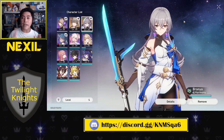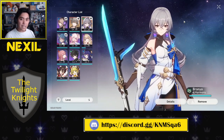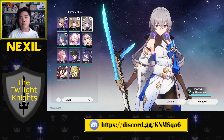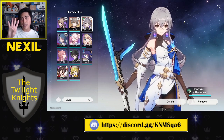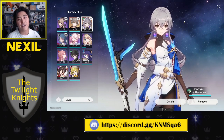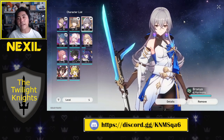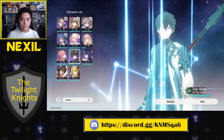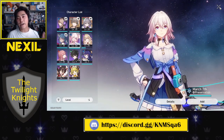For example, I plan on using Bronya all the way until I can get more five-stars or a character I want to save resources for. Similarly in Genshin, I got Jean on day one and she carried me for four months until I got my second five-star. One five-star in a game like this can get you very far on top of the free characters the game gives you — like Herta, Asta, Dan, and March.